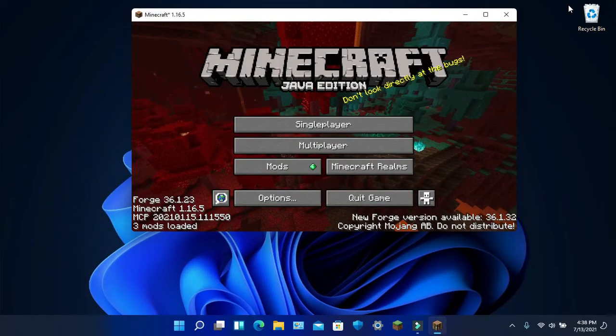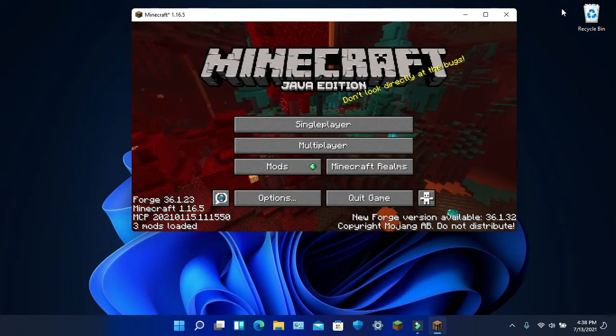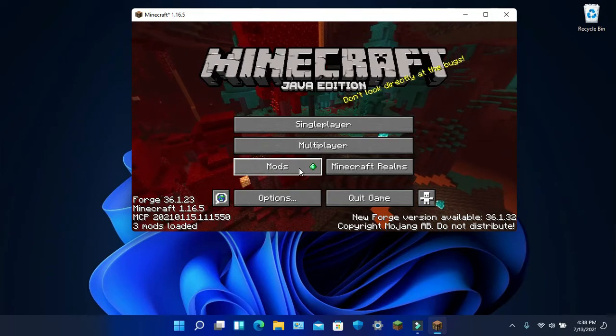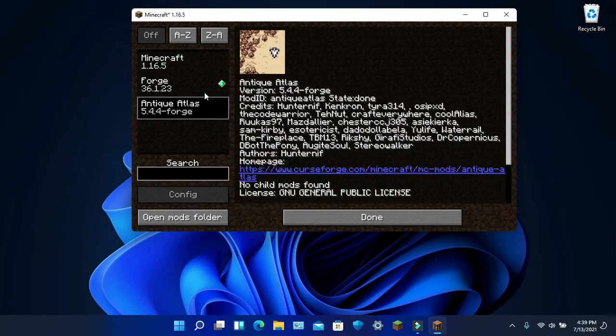Once your Minecraft Forge is up, you now have installed a mod. And I'll prove it — click here. There it is: Antique Atlas, with Forge. Both of them.